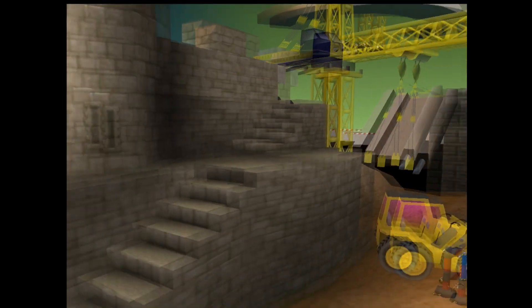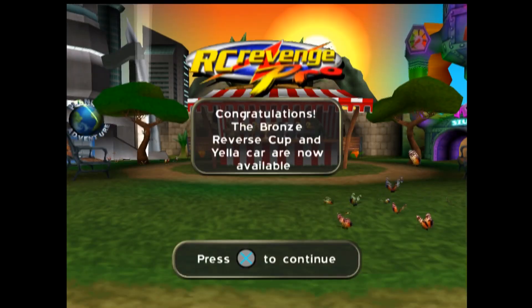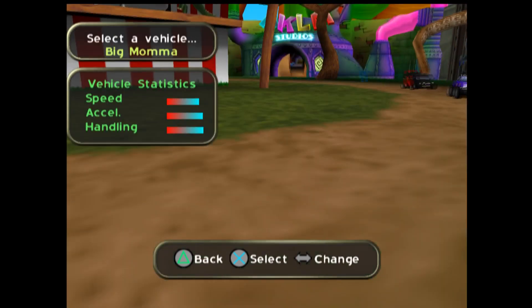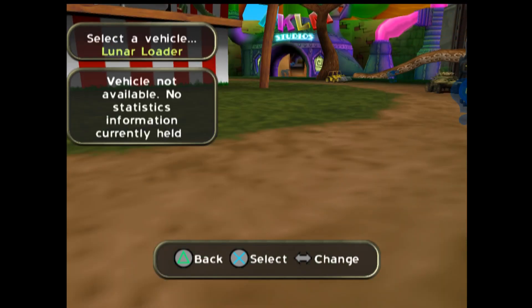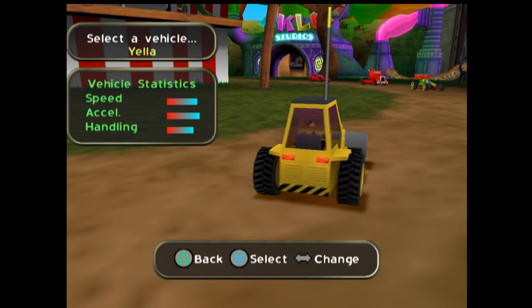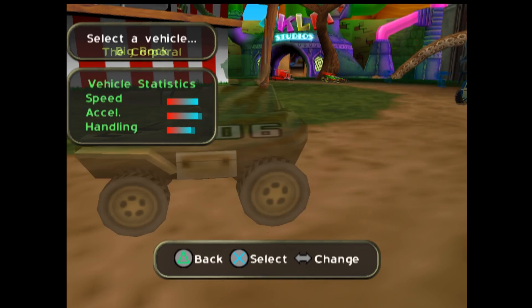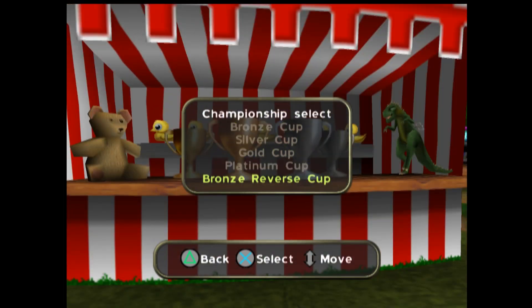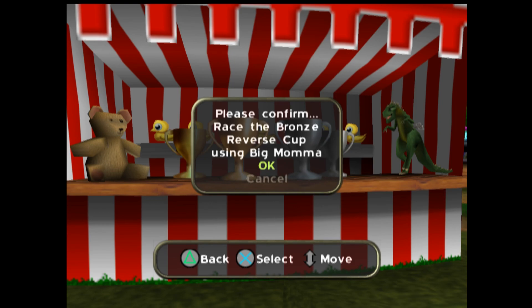Anyway, we beat Platinum, which means we now hit the Reverse Bronze as well as the yellow car. And if you were to actually beat the time trials at this point for all normal stuff, you'd also unlock the UFO. So next time we'll be doing the Reverse Bronze Cup. Thank you for watching, I'll see you then.